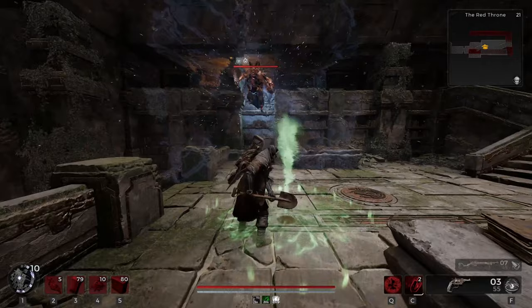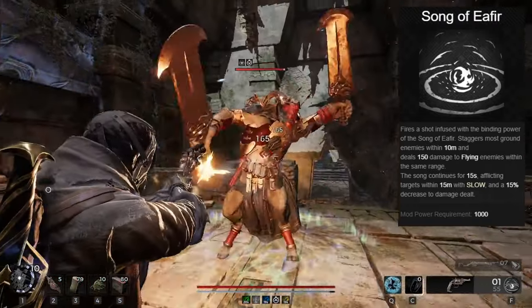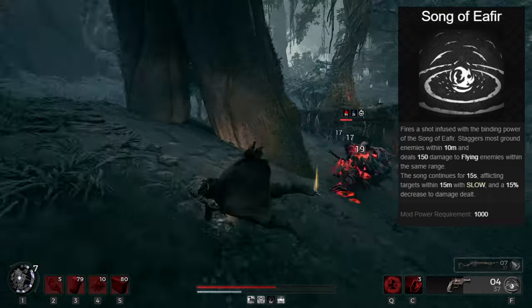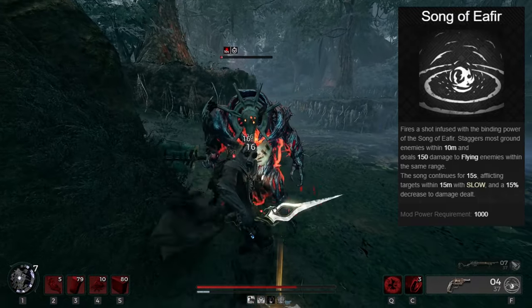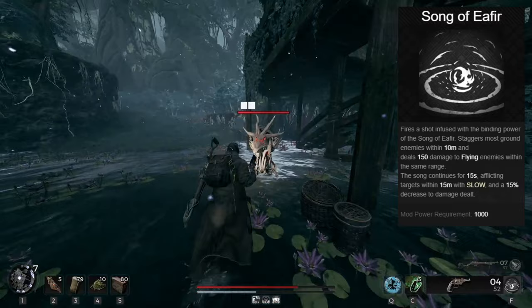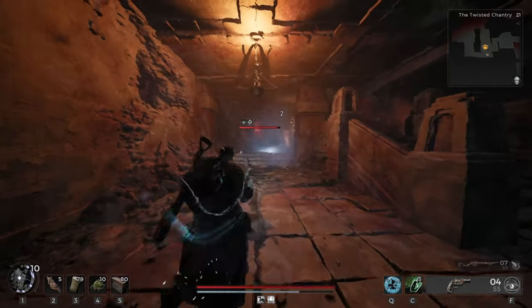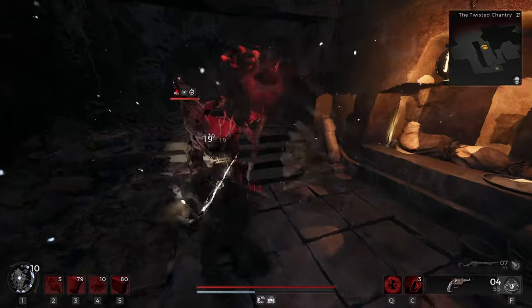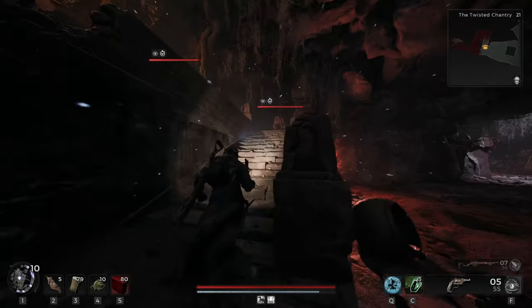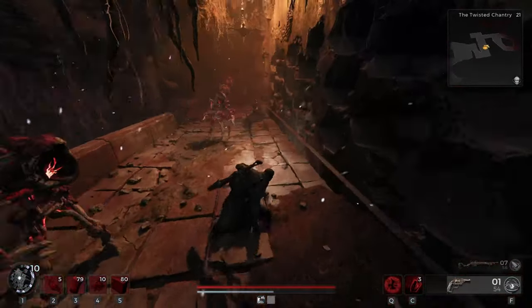Now for probably the single best weapon mod in Remnant 2 — Song of Fear is the single most versatile and powerful mod you're going to get. It does a lot of things all at once. Shooting this will create a massive dome, and with the extra AoE trait, this covers an entire arena easily. Anything inside the dome will be slowed. Slow is extremely powerful as a status, as mobs of enemies or smaller adds in boss fights become completely useless — they can't really do anything at all, and this lasts so long that they'll be dead before the slow wears off. Additionally, this mod makes enemies deal 15% less damage. Useful for any build, but very useful on tank builds as this bypasses the DR cap — instead of providing you with more defense, it reduces the attack's damage. It can fix a lot of issues you're having when trying to tank hits, and since bosses don't slow that much, Song of Fear still provides great support there.